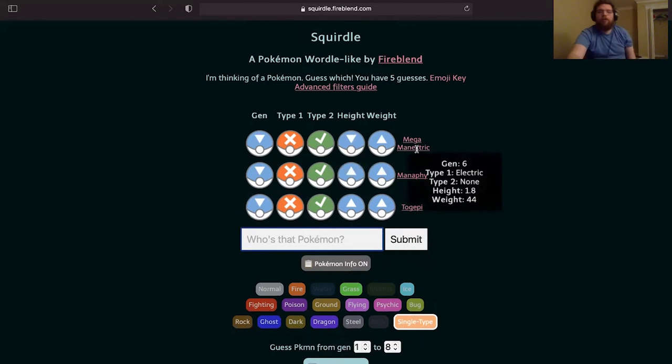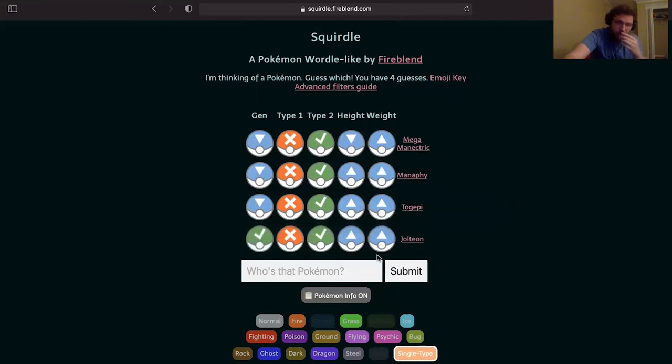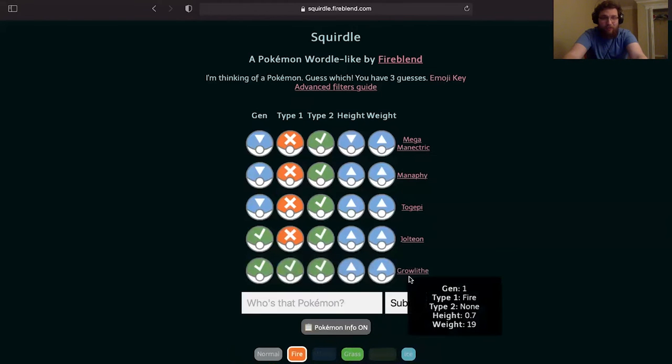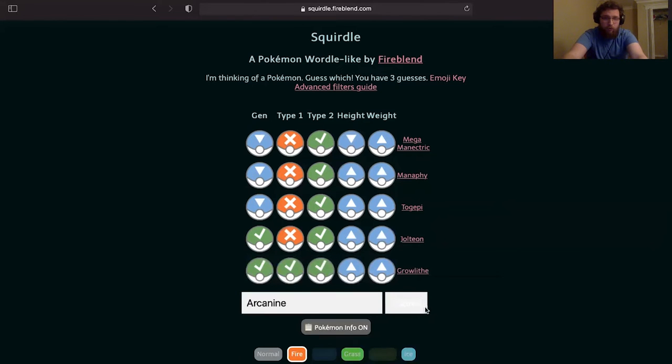That's bigger — and not quite as big. Okay, single types. Let's try Jolteon. Okay, it's bigger than Jolteon and smaller than Necrozma. Single inner type — Growlithe? Ooh. Okay, is it Arcanine then? No.